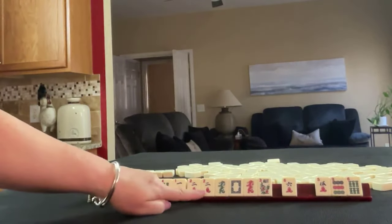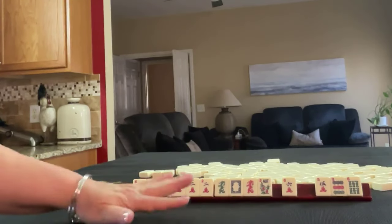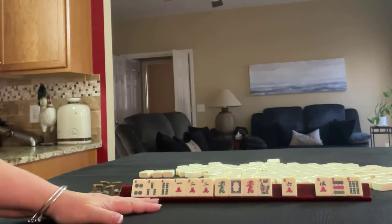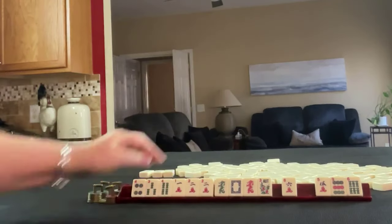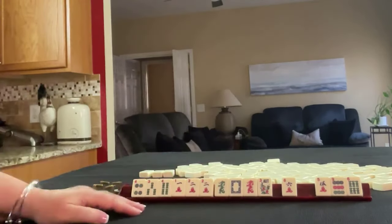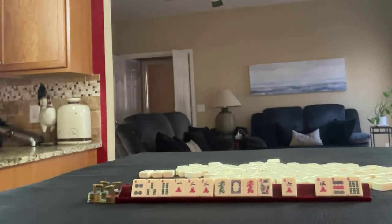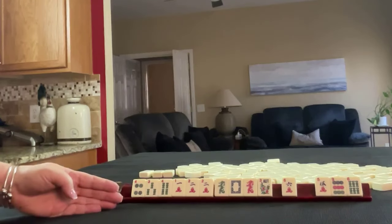So that's where I would start with these tiles — target the two, see what comes in. I wouldn't pick a hand yet; I would gather one, two, three, four, and look for potential to use these dragons, whether it be a 1-2 dragon hand or maybe a year hand. If you would do something differently with these tiles, write it in the comment section below with pull one.